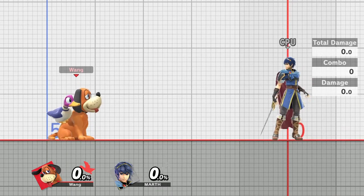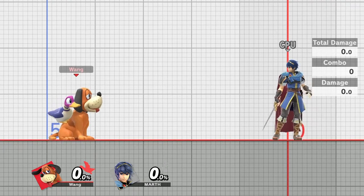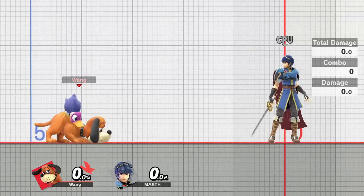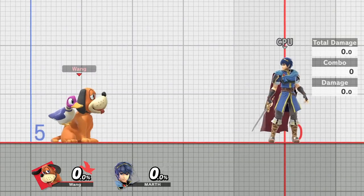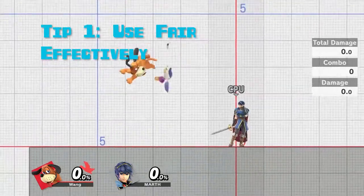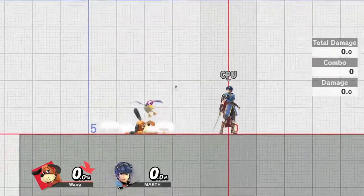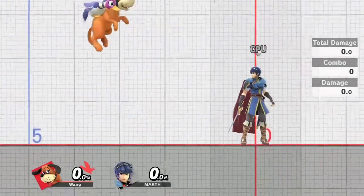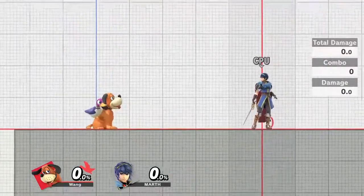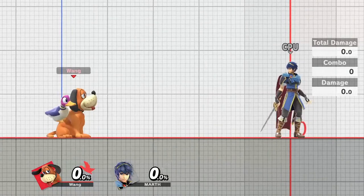These five tips that I'm about to go over are geared more towards beginner players, however even if you're a more advanced player and you don't find yourself doing these things, these are all really good things to take note of. The first tip I want to talk about is something that's very important to the entirety of your neutral — and that's fair. Fair is your main neutral and poking tool.